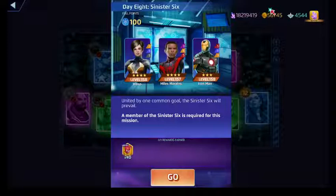Wasp's yellow costs five. It creates strike and protect tiles if none exist, but if they do exist, they are flipped to the other. So if you have strike tiles on the board and you use Wasp's ability, it becomes protect tiles and the strength is increased by a certain amount.